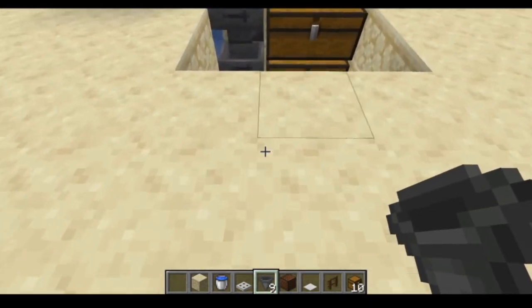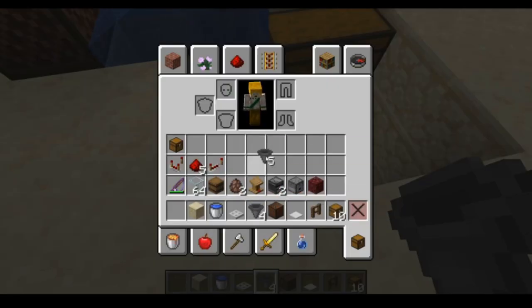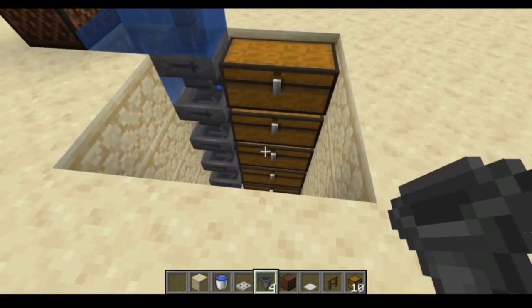There we go - that should be all of your chests placed, and that uses about five of your hoppers. You should have four hoppers left which we'll use later.